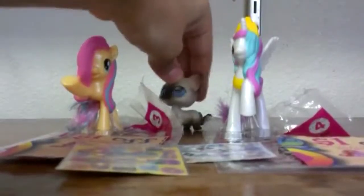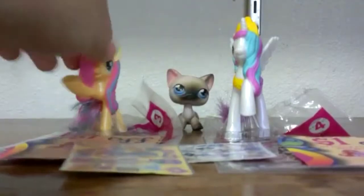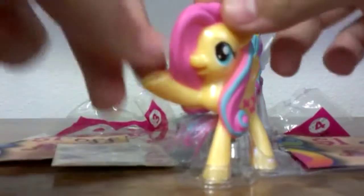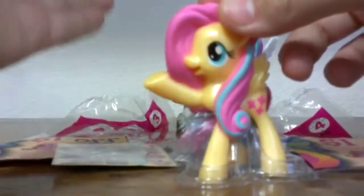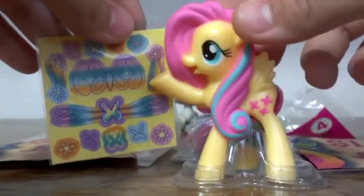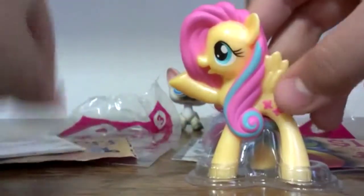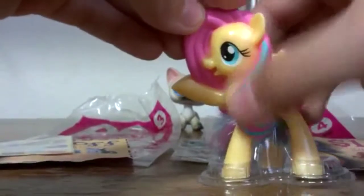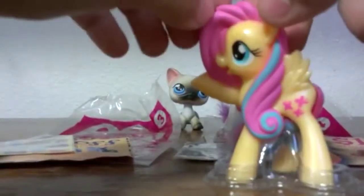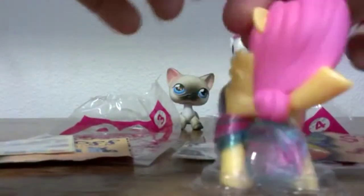Here's number three Fluttershy and number four Princess Celestia. Fluttershy has indeed been rainbow-fied. She has a cute little hoof out as if she's holding one of the butterflies — and I think it would be that one right there, rainbow-fied butterfly of course. They added that little teal swirly rainbow-fied thing right there, and they even rainbow-fied her tail. It's so pretty.